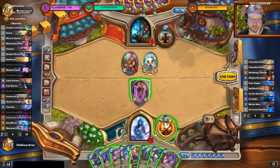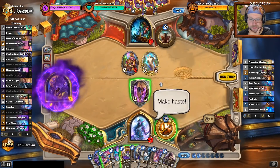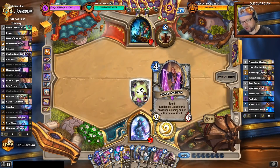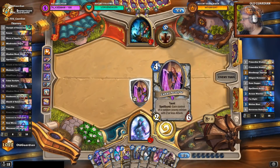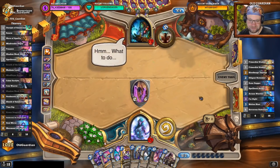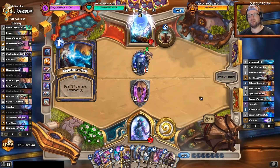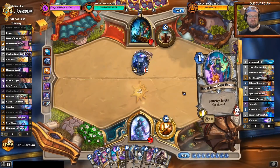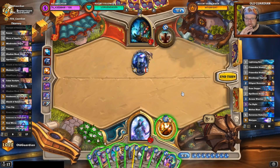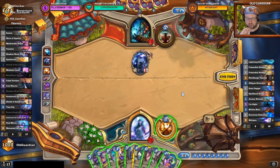That was not a bad card either. I'll just rip that, trade that away, keep healing up this taunt minion — this taunt minion has really done a lot of work here. Wombat Ringo gifted a sub — thanks Wombat Ringo, I appreciate that. Well, that caught me by surprise. So I might die now — that would be unpleasant. I was caught by surprise by the randomness once again.